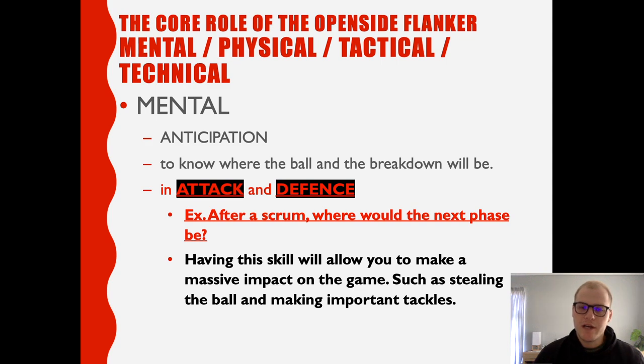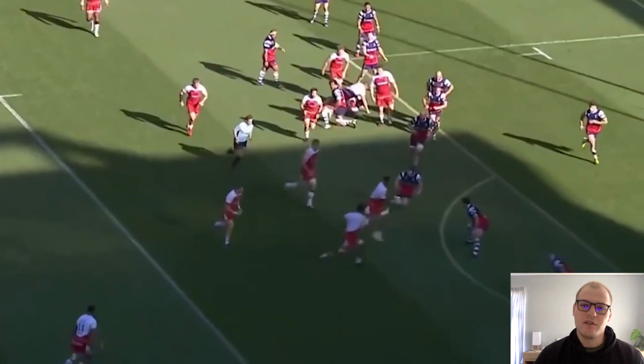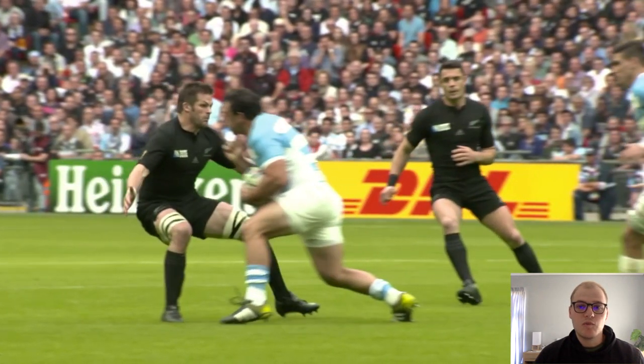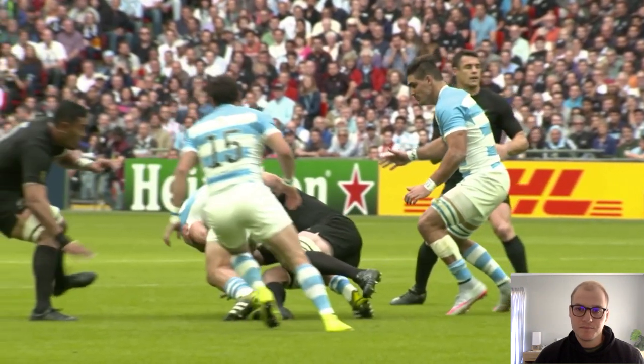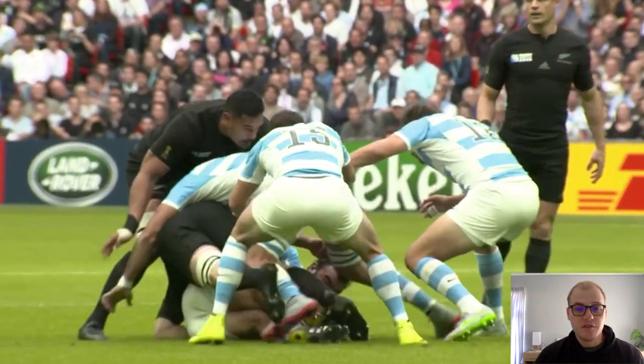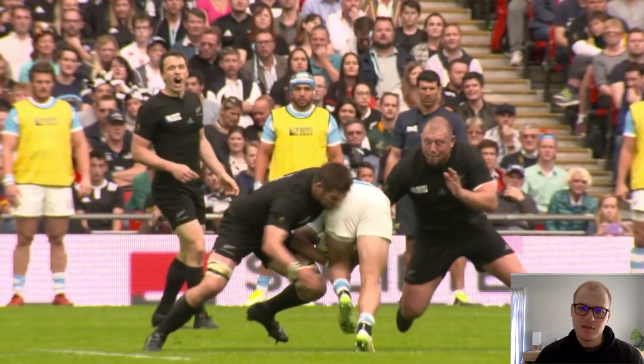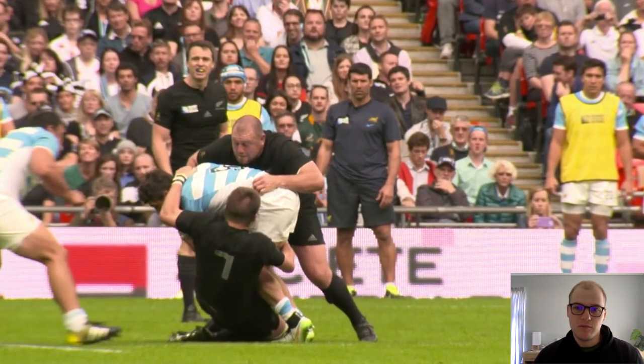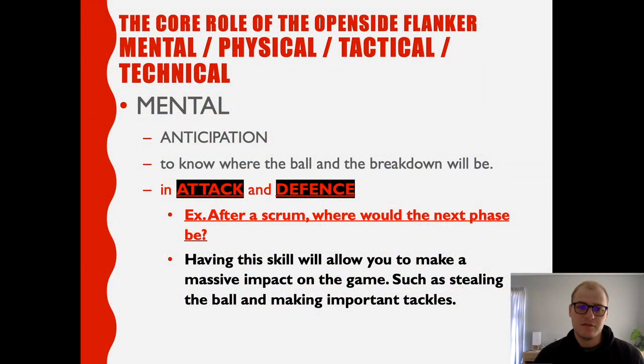Why mental? One of the key aspects of mental skills is anticipation, and anticipation is crucial for this position. You need to know when and where the breakdown will be, where the play is going, and what you can anticipate is going to happen in the next phase or two. It is extremely important, and not just in defense. A flanker doesn't just steal the ball — he also makes sure we keep the ball. So you need to anticipate on attack as well as defense, how we can keep the ball and how we can get it back. An example would be: off a scrum, where would the next phase be? How should I use my running lines to get to the breakdown sooner — to beat them to the breakdown. That skill allows us to have a massive impact on the game.